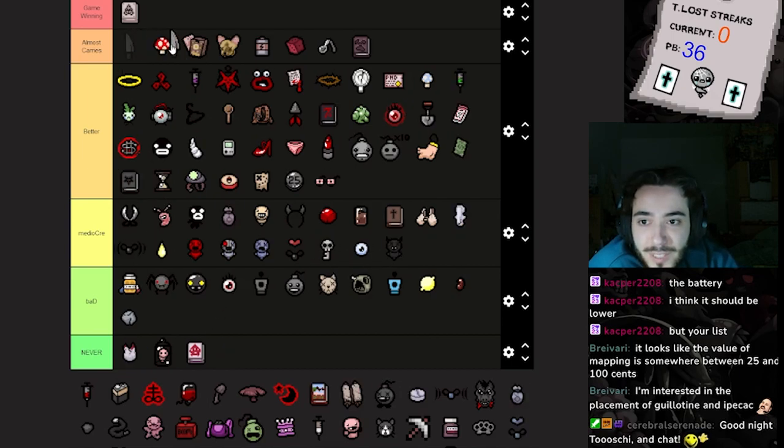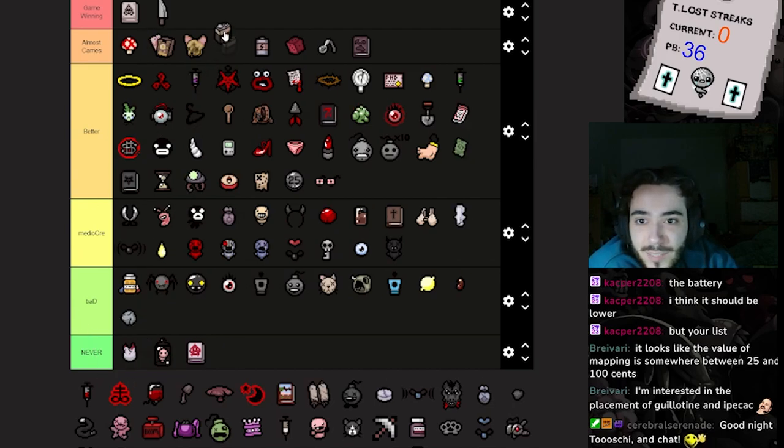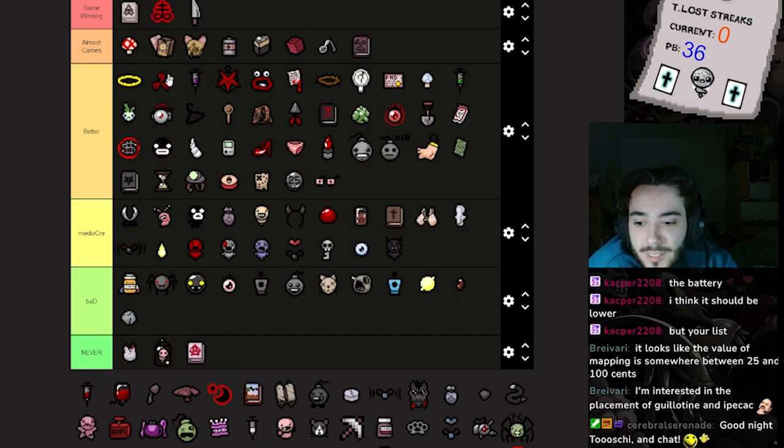Mom's Knife is a game winner but you need to be good — it's a skill issue, yeah, but it's a game winner. Nine Volt Battery is probably slightly worse than the regular Battery. Brimstone — I'm putting that in game winner, I don't care.